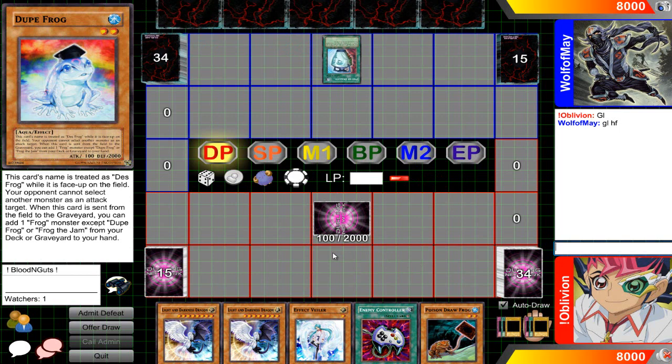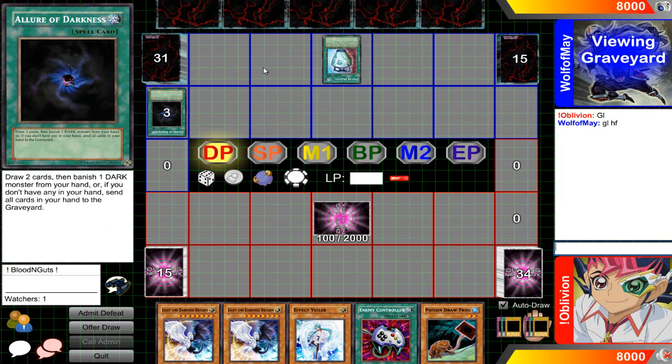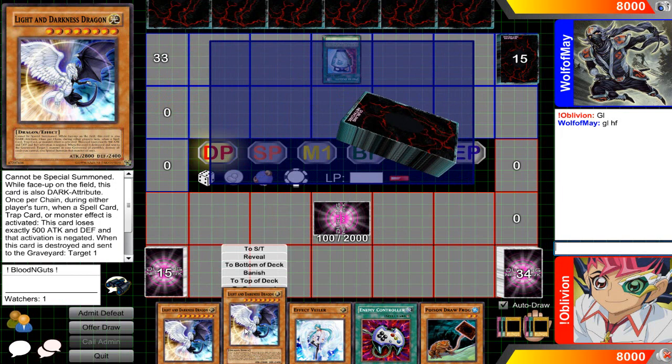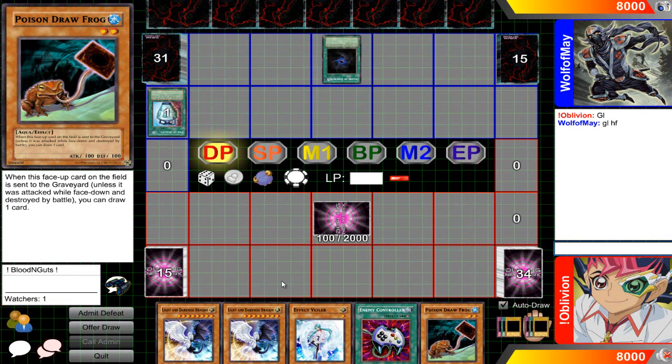I'm gonna set the Dupe Frog and just wait for him to destroy it, hopefully he doesn't do anything crazy. Let's see what he's playing — he's running Blackwings. Black Wings really is not a problem personally. I would go for the Allure to be honest, since he's running Blackwings he should be running a lot of Darks, so Allure would be the most technical choice. He's gonna send back the Book of Moon and Gale.